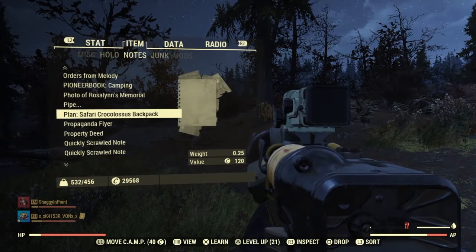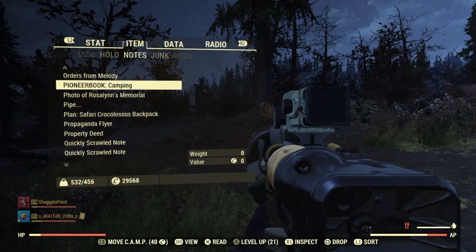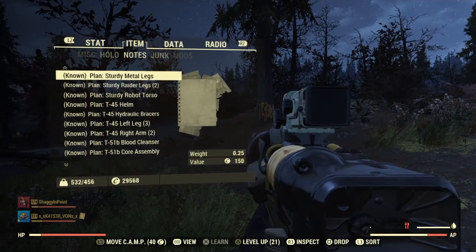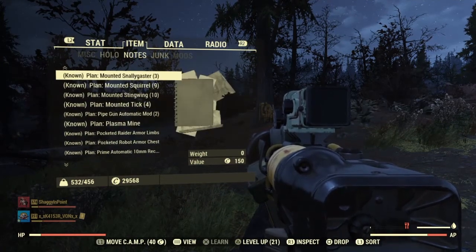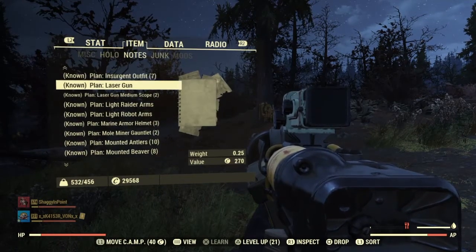Okay, I got one plan — the safari backpack. That's not bad, I mean, for getting one plan out of all those hundred big chests. Let me just see what other kind of plans I got from those big mole miner pails.